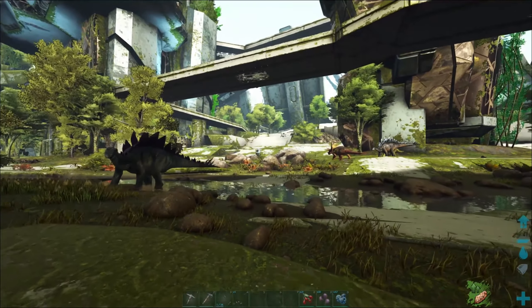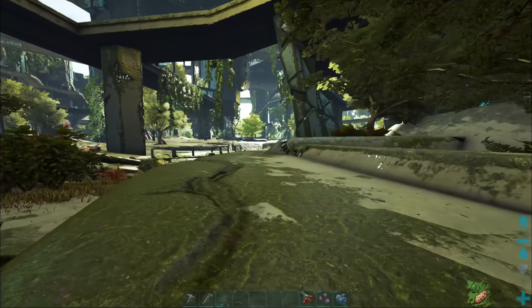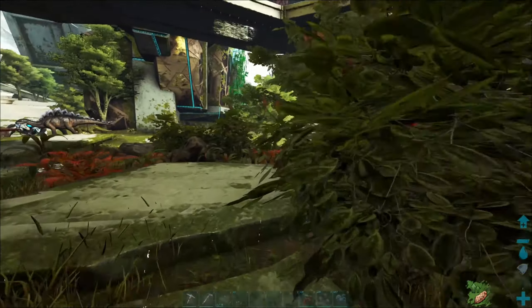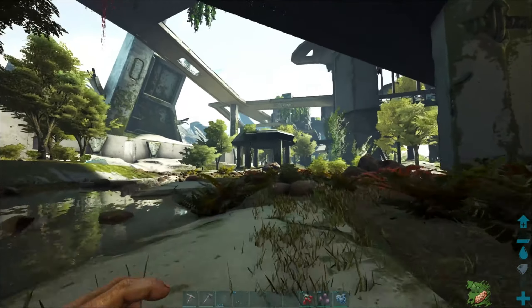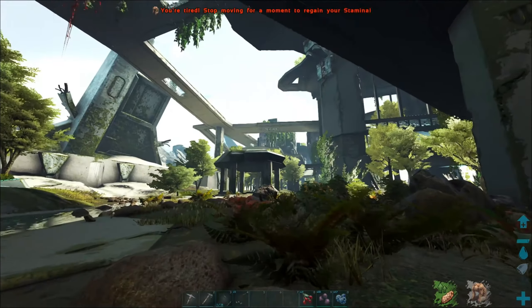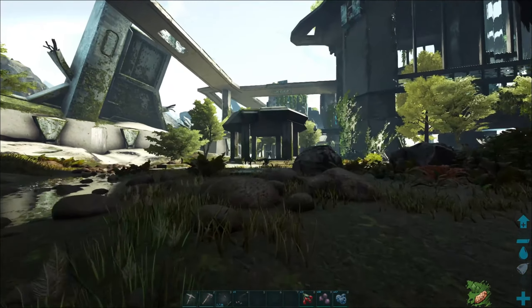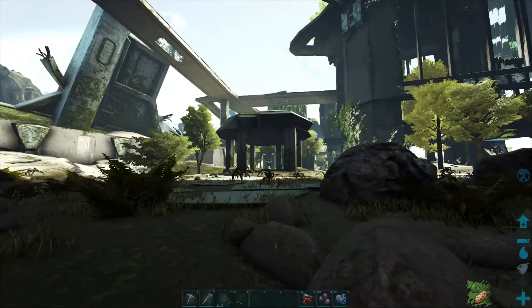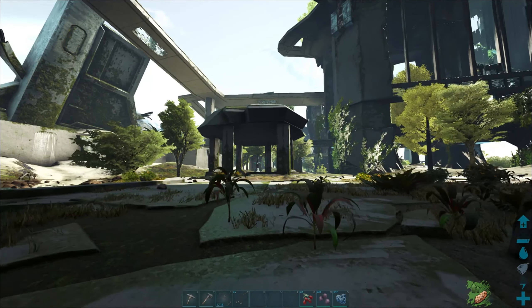This is a nice, somewhat quiet little area, minus the defenders that we'll have to take out. The main reason for being over here is: one, water; two, it's a good location in between everything; and three, there's a city terminal here. That's where you can upload your characters and stuff, use those to put stuff in and teleport it around the map.